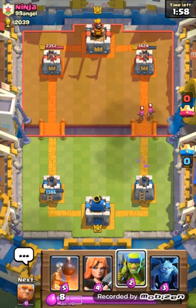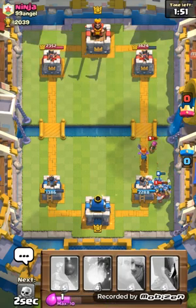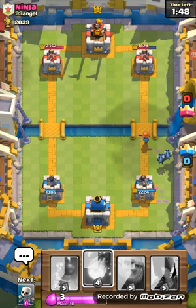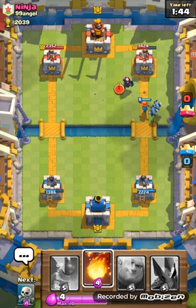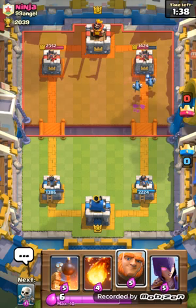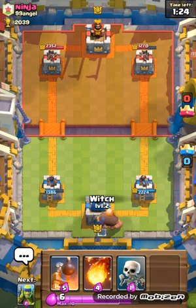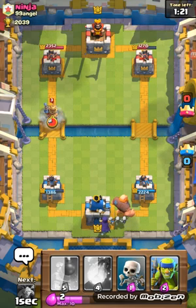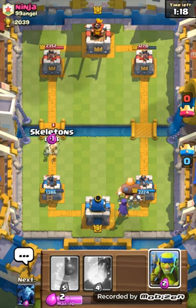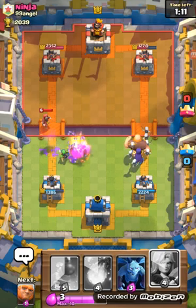Some pretty good damage going down on that right tower, which basically made up for what happened to me. Archers actually do a lot of damage — I learned that. The miner did decent damage but not that much. I have my fireball ready — I might actually let this valkyrie go to work. The mini pekka gets taken out, nice. Minions are amazing. I don't use minion horde because I really like this deck, but everyone tells me I have to use minion horde for a good deck.